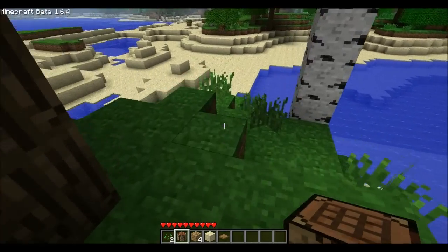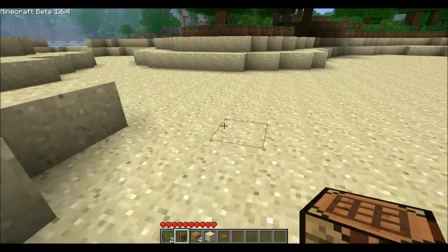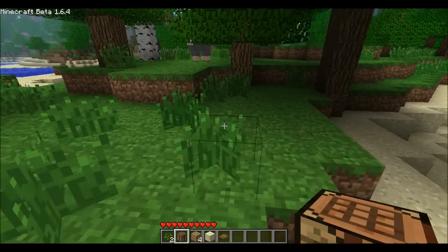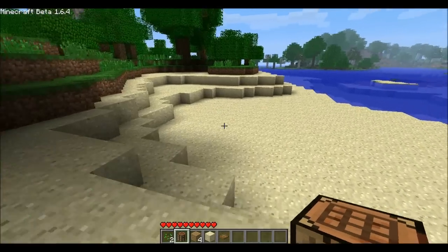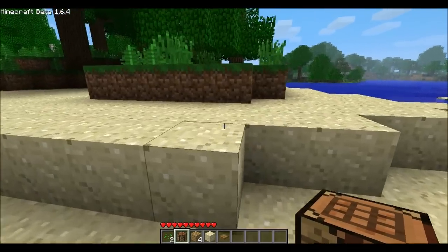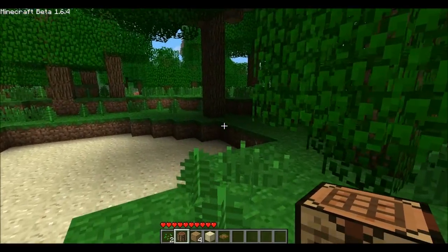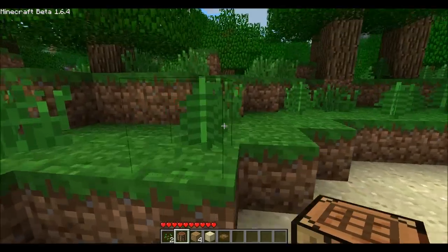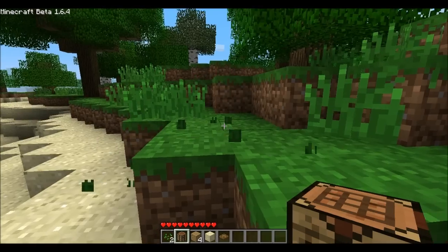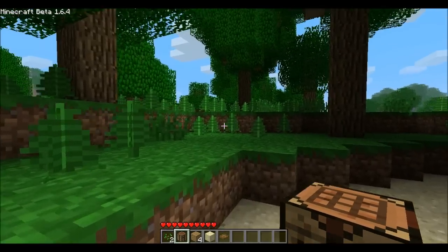One thing I should tell you guys: the glitched boosters for minecarts — the ones where you ran minecarts next to each other to go at maximum speed — those don't work anymore. Instead, the new powered minecart tracks that you can lay down using gold and redstone have been boosted in speed. I don't know exactly how much faster they go compared to 1.5.